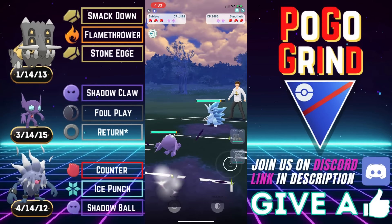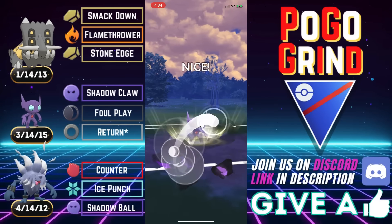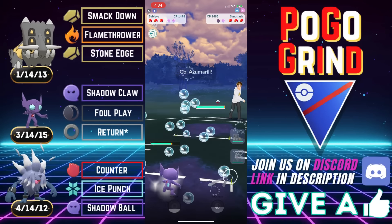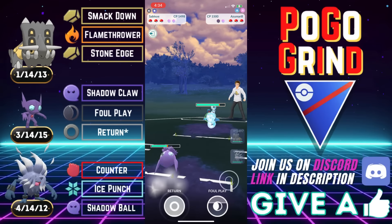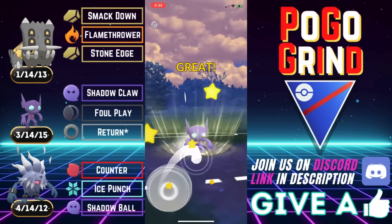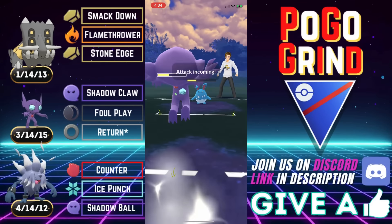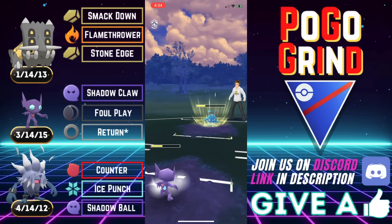Nightmare lead — Alolan Sandslash. It's a non-shadow, but still not the best for Bastiodon. We come in with our Sableye and they allow us to get off this Foul Play. That is phenomenal. They shield, we bank a ton of energy and pivot into an Azumarill. This team is quite familiar by now — it was quite popular for a couple of seasons and is making a resurgence this season. It's the A-Slash/Azumarill core, traditionally with Medicham, but Medicham has seen better days.